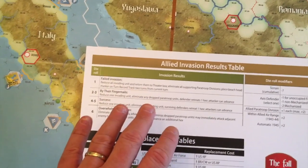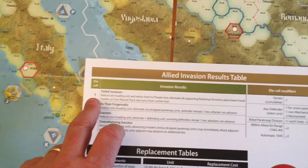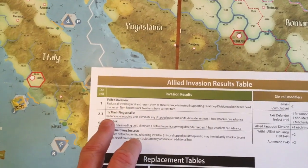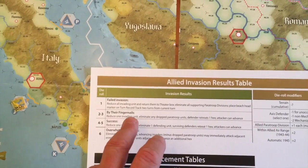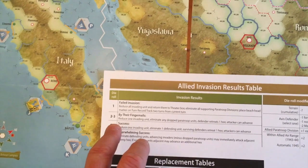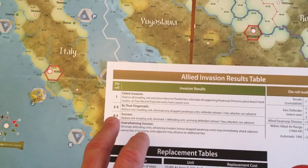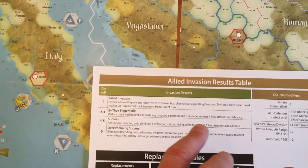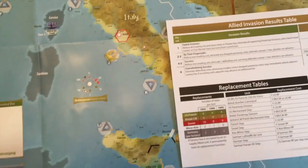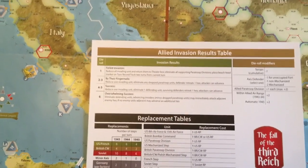They all provide die roll modifiers. So if you roll a modified one, it's a failed invasion. Two to three, you're hanging on by your fingernails — I've had one or two of those. Four or five is a success — I would imagine this is kind of like the D-Day result in real life. And a six is an overwhelming success where the Allies can do quite a serious advance and another attack after landing.